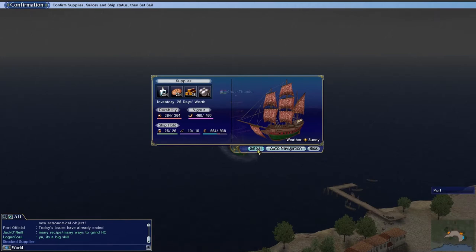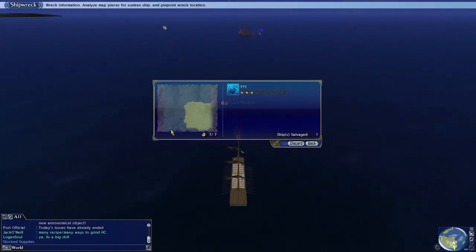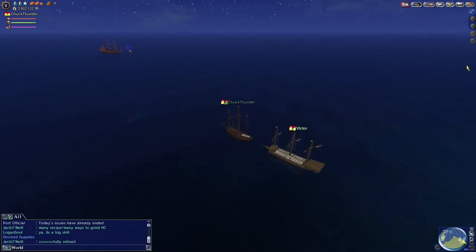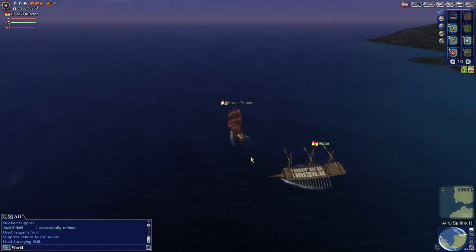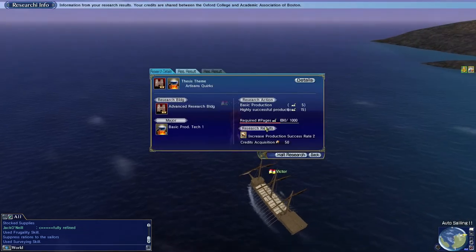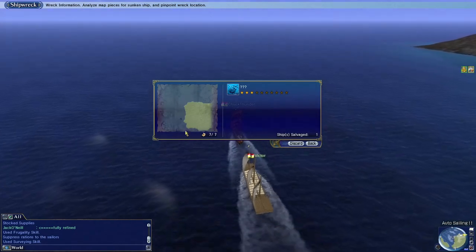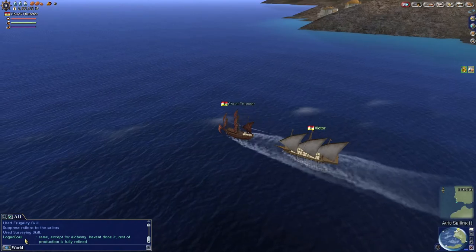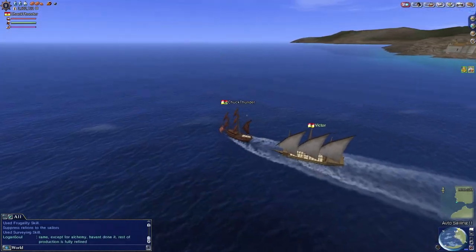We're going to sail manually, not auto-sail. Remember the shipwreck map piece shows all the water down here and up here, so pay attention as you change seas. As you sail, your screen goes black and comes back — that's you changing seas, and it'll tell you what sea you're in. Right now we're in what I think is the Iberian Sea. As you change seas it'll notify you if you're near a ship, so keep an eye on that.